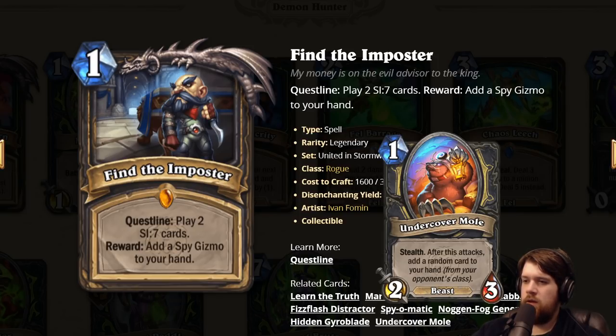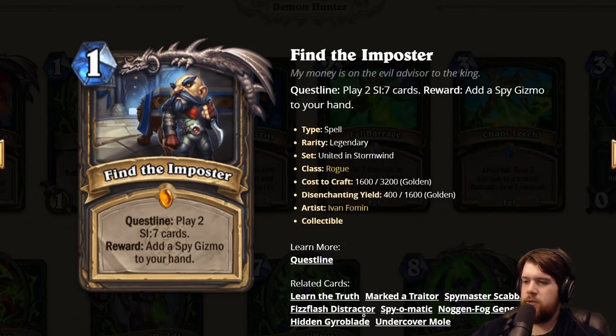And finally, Undercover Mole: one mana 2/3 beast with stealth. After this attacks, add a random card to your hand from your opponent's class. So that's Shaku, right? Very similar to Shaku. Basically, almost all the Spy Gizmos are pretty good — maybe four out of five of them are good.